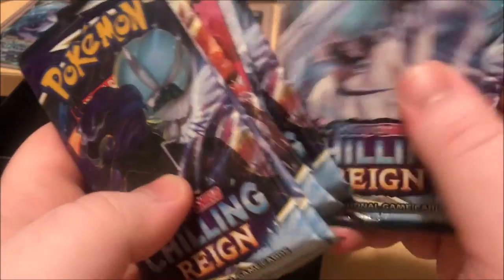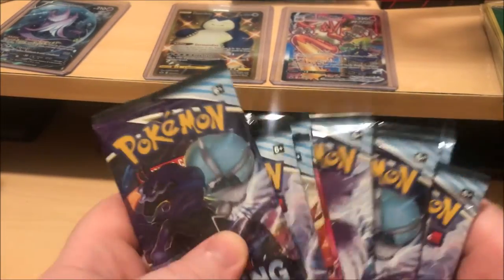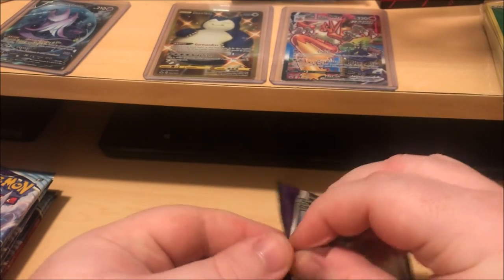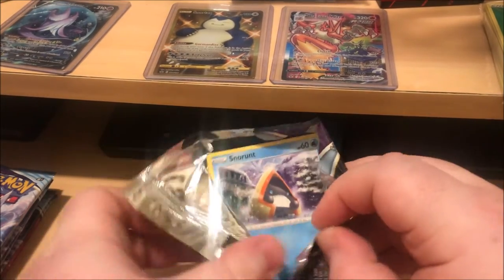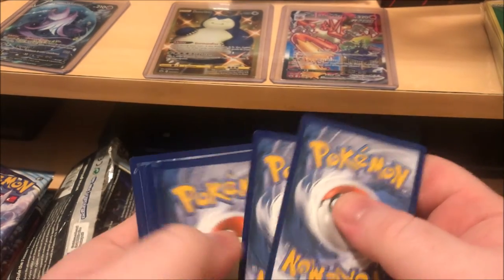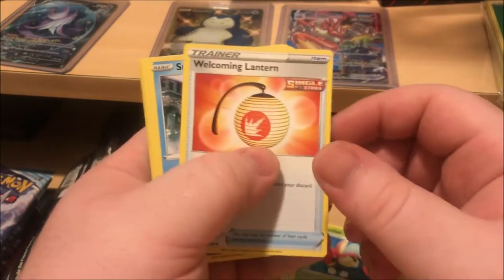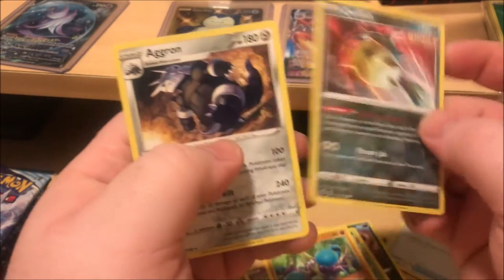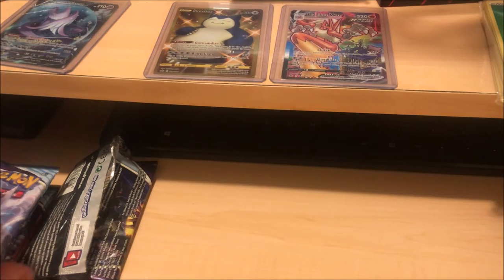How many packs? One, two, three, four, five, six, seven, eight — eight packs. I'll save the Malt Race pack for last. I ain't pulled any Malt Race card out of all the packs I've ever opened — not a single one, no alt art, no V. I'll try not to look at the code cards because I know the front spoils it, so I'm just going to show the camera and I'll be done. Ladybug, Coconut, Lanterns, Snorunt, Mismagius, Snover, Glaring Slowpoke...